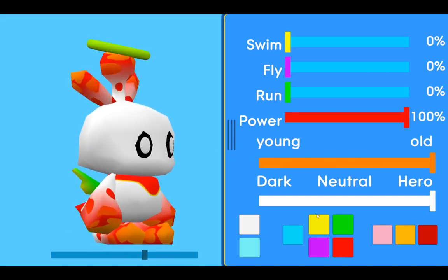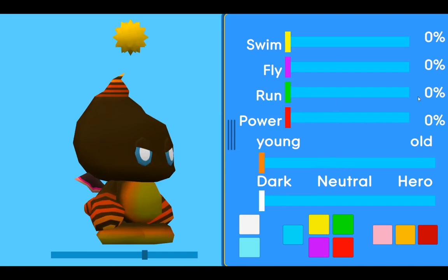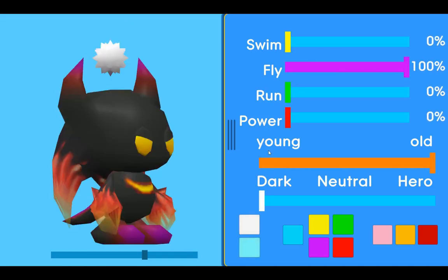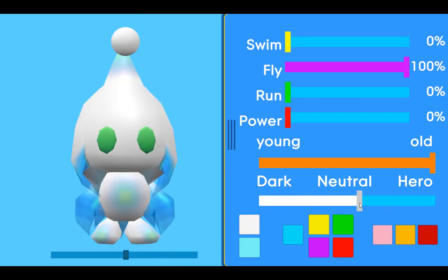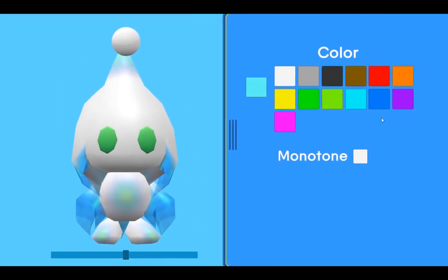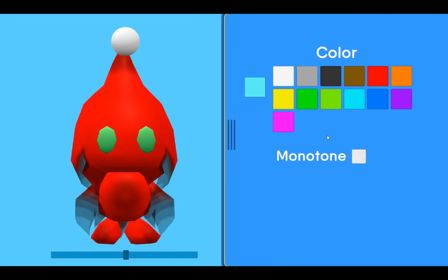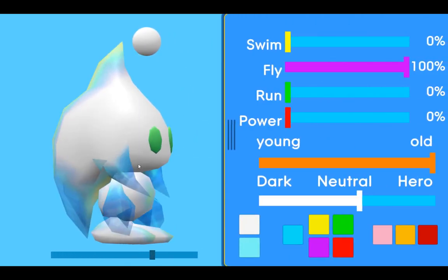The Chao Emotion Ball changed color and stuff. I also made the Chaos Chao — you can change them to Monotone now and change their color too. And they actually should have special Emotion Balls.